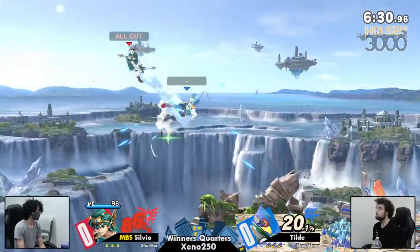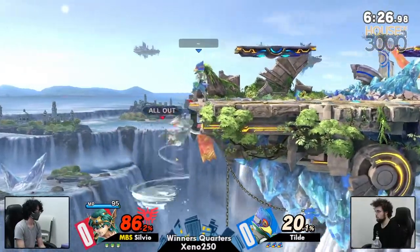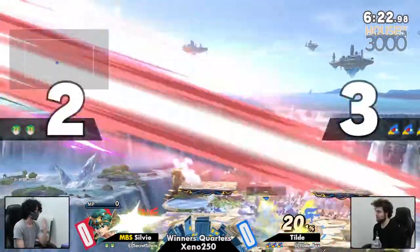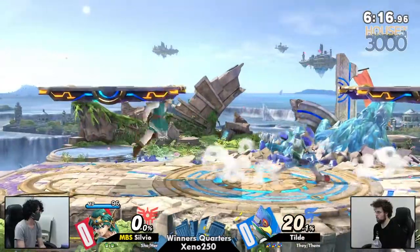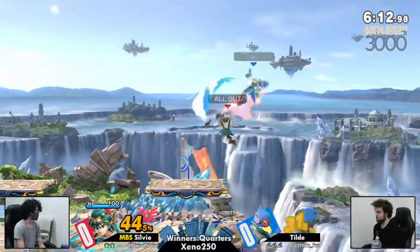Tilde angling the shield there, potentially looking out for Silvio's options — we got a shield filter! Getting the down air into back air, the Falco classic, taking Silvio's first stock.